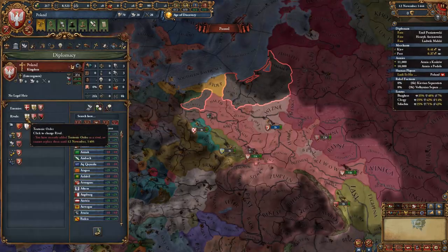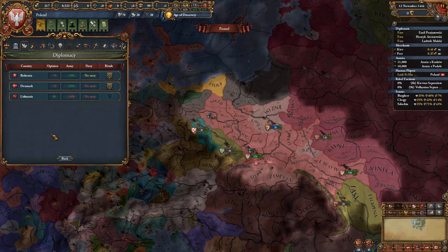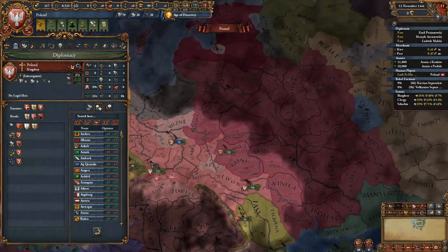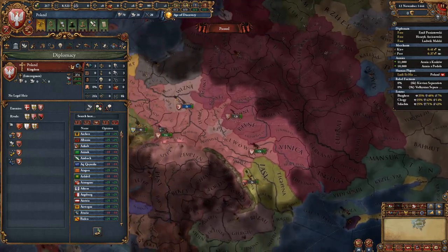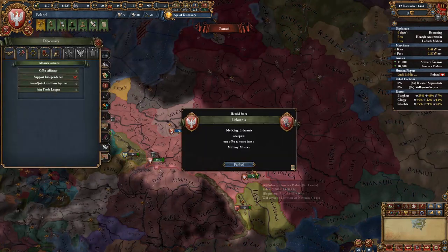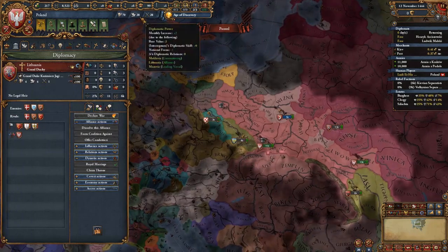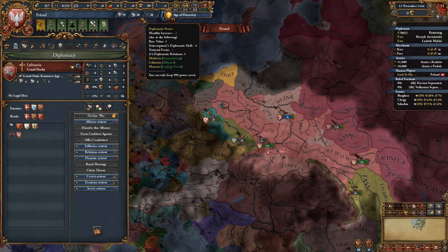For rivals, always make the Teutons and Hungarians your rivals at the start, and leave the third slot open until after the Lithuanian PU and the Hungarian war, so you have options for eastern rivals. Alliance-wise, get the Lithuanians as an ally with a royal marriage — it doesn't matter much since you'll get the PU in a few months, but keep that slot occupied so you know not to use it for something else.